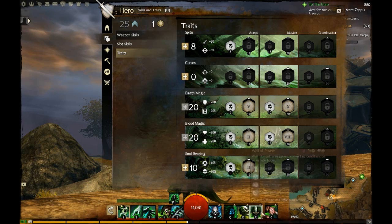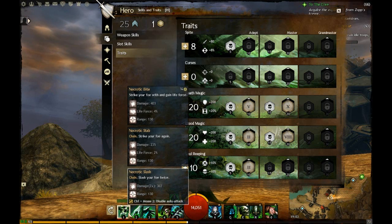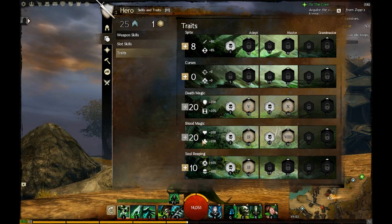We've pretty much got a minion and well build. It's not the best, but it's kept me fairly safe and I've been able to use daggers for quite a long time, which puts me right at the front line doing silly things. I even did this in Twilight Arbor and I was just fine.